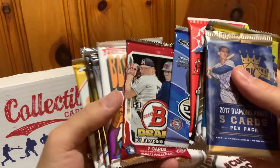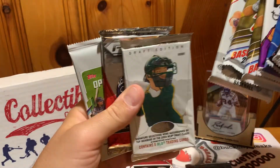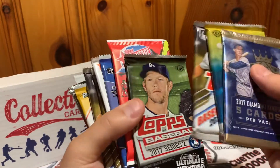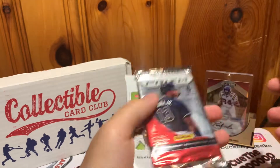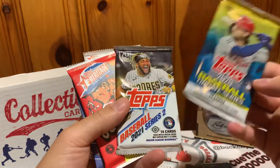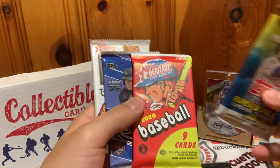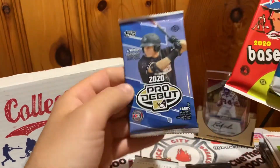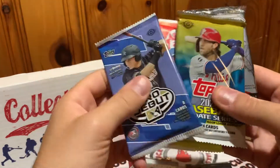So there's a 2014 Bowman, 2011 Elite Extra Edition, and a 2004 Hot Prospects Draft Edition — those are the older packs. We also have a couple of 2017s, a 2018, a 2020 Prizm, 2021, 2020 Update, three Series 2 hobby packs, 2021 Heritage, 2021 Opening Day, 2020 Pro Debut, 2020 High Number Heritage, and the Prizm. All right, let's get our packs in order.